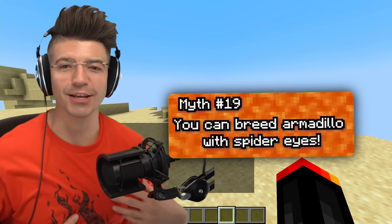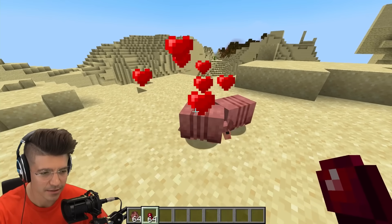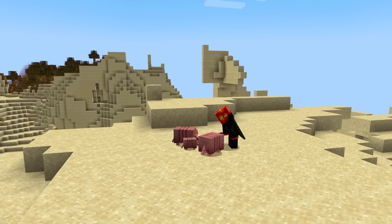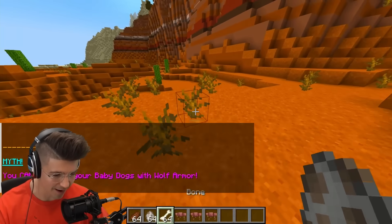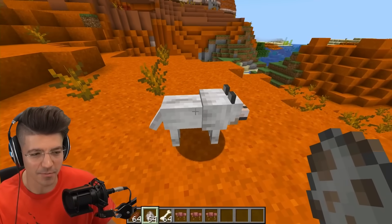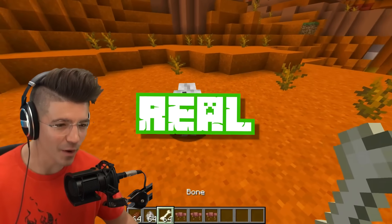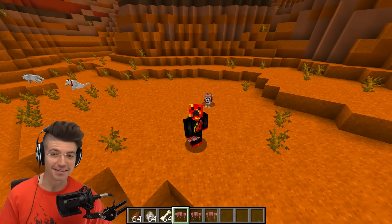You can breed armadillos with spider eyes. That would finally give some use to spider eyes. Oh my — baby dillo! It's so cute. You can't protect baby dogs with armor. If you right-click a spawn egg with the same egg it creates a baby version. You're now tamed, but you cannot wear the armor. You can't protect your babies — they must grow into adults.